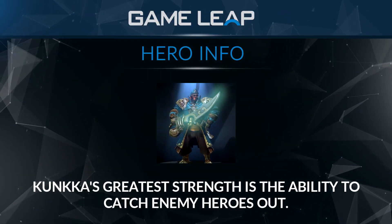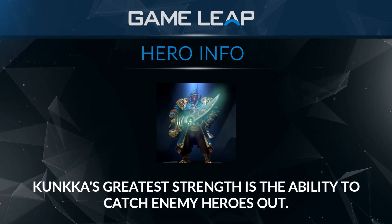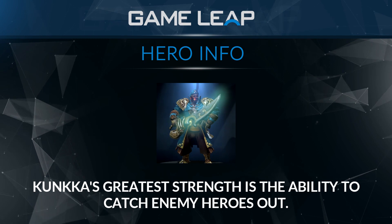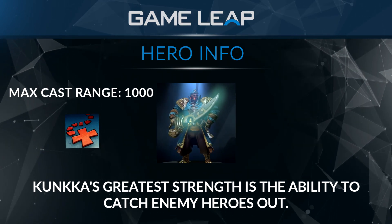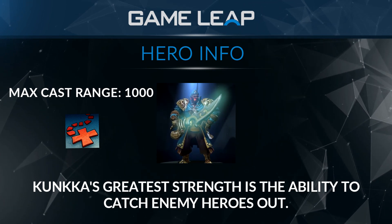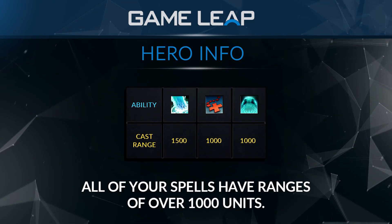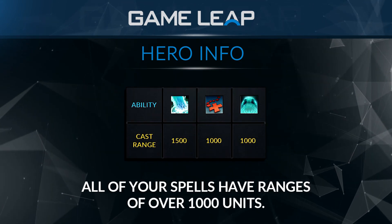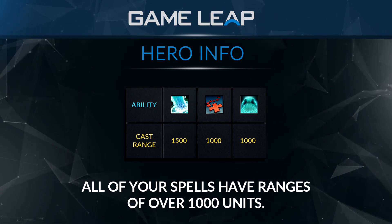Kunkka is a fairly well-rounded hero, but he has some areas where he really shines and others where he suffers. In my opinion, Kunkka's greatest strength is his ability to catch enemy heroes out. At max level, X Marks the Spot has a huge range of 1000 units, in addition to a short cooldown of 8 seconds. Lightning X allows you to set up easy Torrents for yourself or set up an allied player spell such as Light Strike Array. All of Kunkka's spells have ranges of over 1000 units, so he can do his job while being out of the effective ranges of most other heroes.